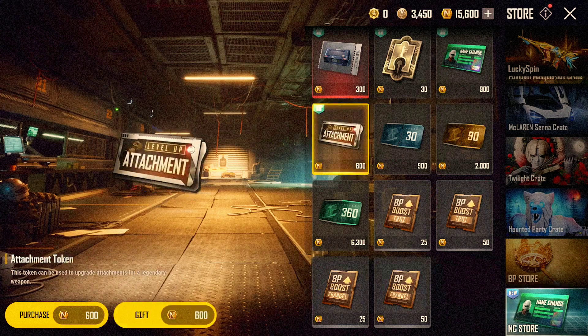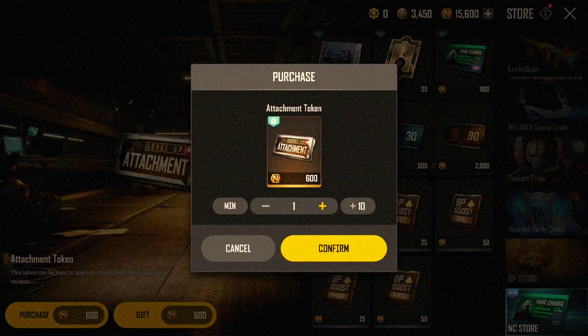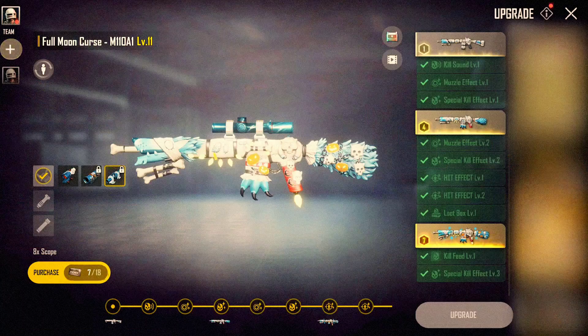You can now enable attachment skins for legendary weapons by using the new attachment tokens. Attachment tokens can be purchased and gifted from the NC Store.